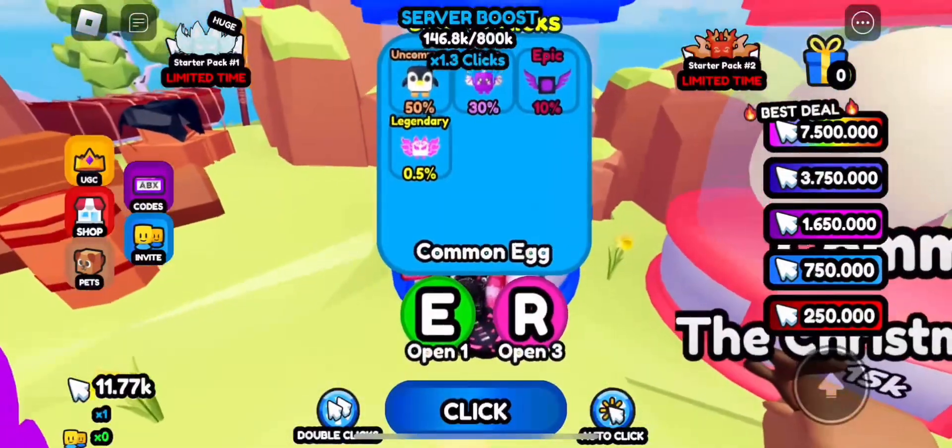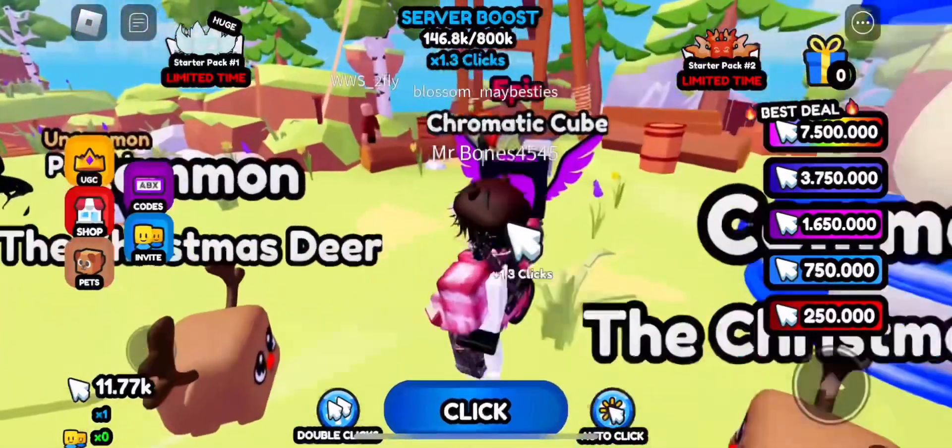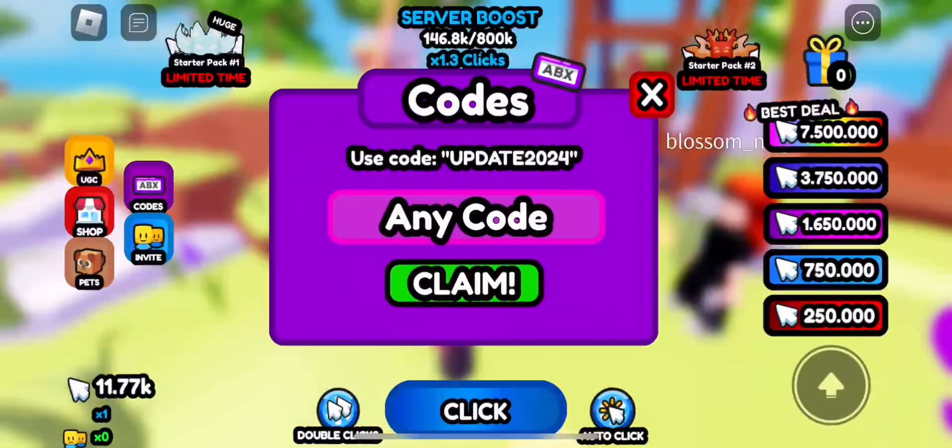Getting starter packs, clicking, and going into incubators to get the pink or green pet are the best possible outcomes you can get to help boost your chance to gain this item. Any codes will also help as well.